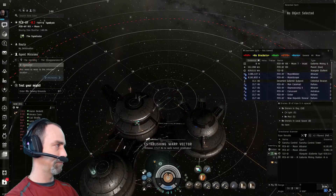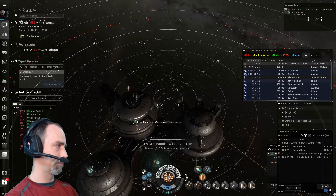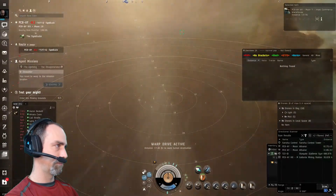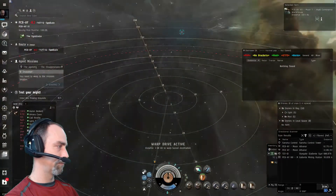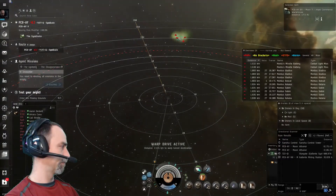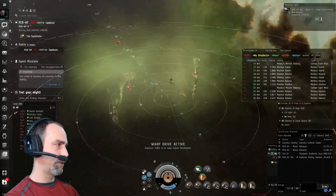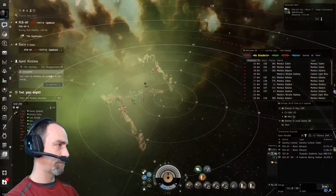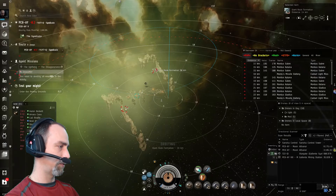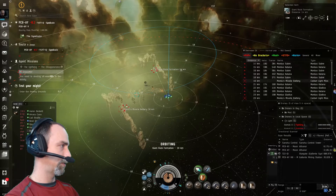Warp drive active. As we land, it appears this is a single pocket. Let's go ahead and get some speed, pull some drones, and start shooting things.